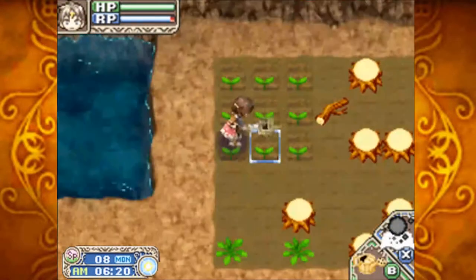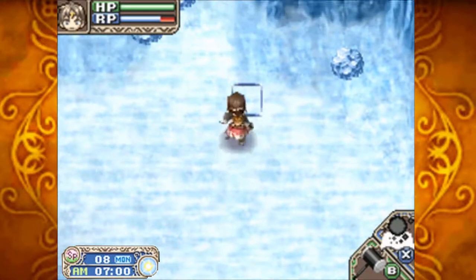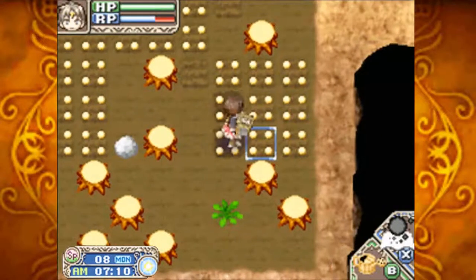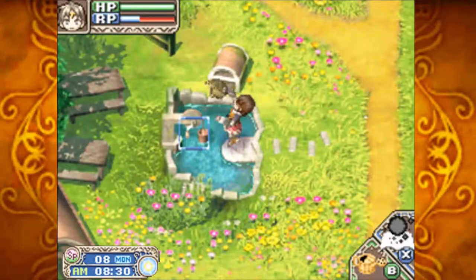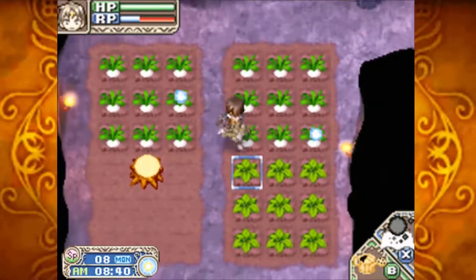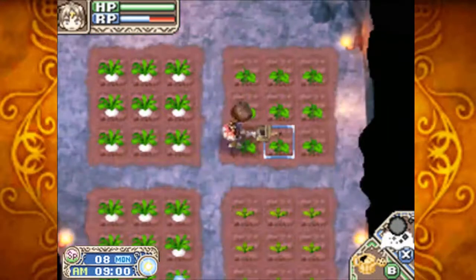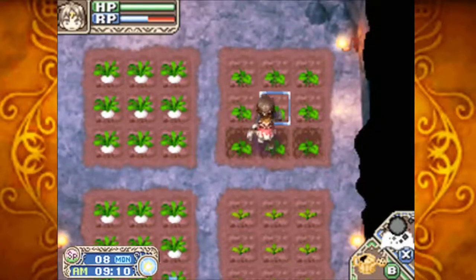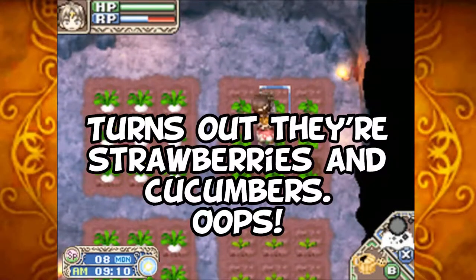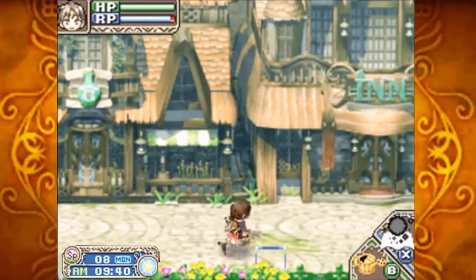We start by fighting these enemies and watering crops. Destroy this spawner before it can spawn, break open the right rock, water crops, fill up your water as you head back to your farm. Head into Karmite Cave so we can water our precious strawberries, which will be ready in two more days, then water our cabbages and cucumbers. We're done with chores for today.